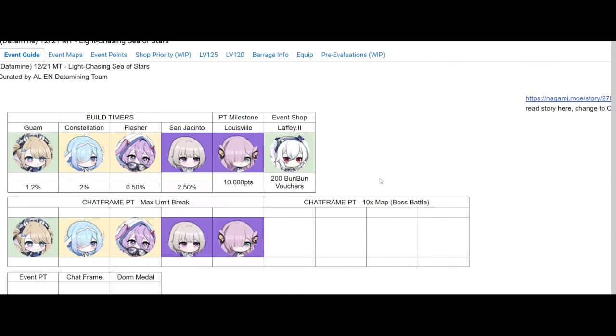To wrap things up - should you pull? I'm a little torn because Guam is really good for late-game content but a little underwhelming compared to what I was hoping. Maybe Alaska or a DR Hawaii will fulfill those hopes. Definitely grind for Laffy - probably the best ship in this event. After that, Flasher and Constellation. Once again, thank you to the datamine team for putting this together. Hope you found it useful - share it with someone else, thank you for watching, and I'll see you next time.